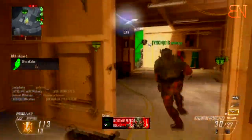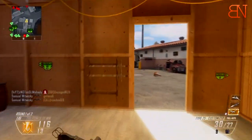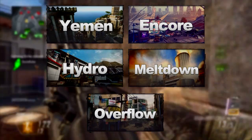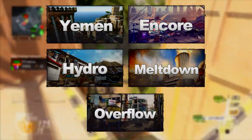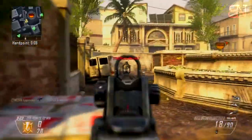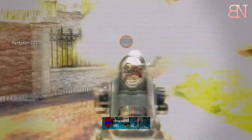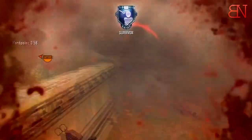In terms of Black Ops 2 maps well suited to this class setup, there are quite a few. You want to pick a map that is medium to potentially large in size and where you'll be engaging in medium to short range gunfights as much as possible. To list a few: Yemen, Encore, Hydro, Meltdown, and Overflow are all spectacular maps. Others like Slums — as you're seeing in the gameplay here in the background — or Studio work well too. Basically, a lot of maps where the Peacekeeper excels will work great with this setup.